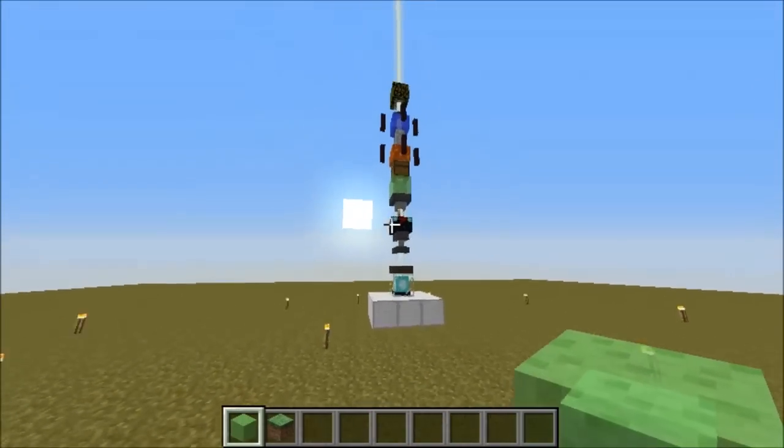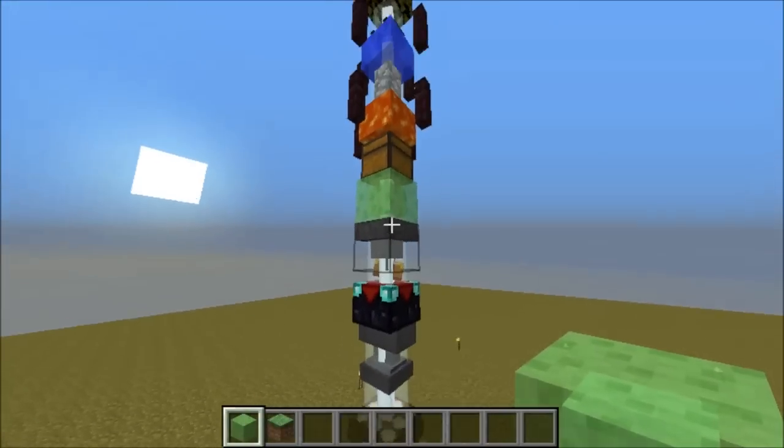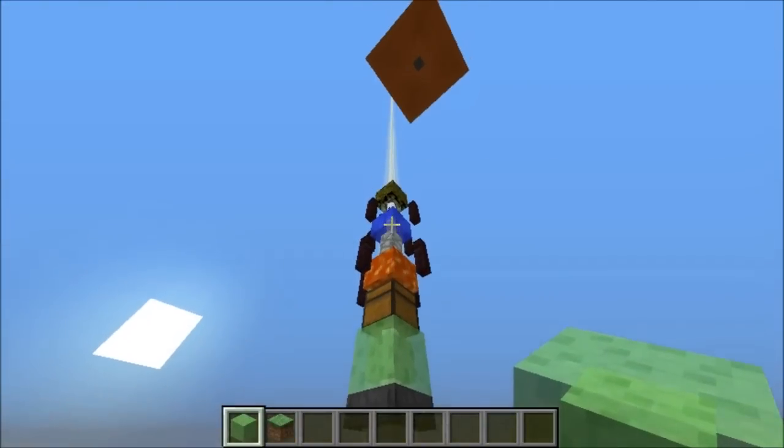The block types you can use to block the iron farm off are any blocks that you can place in the beam of a beacon that will not obstruct the beacon's beam.